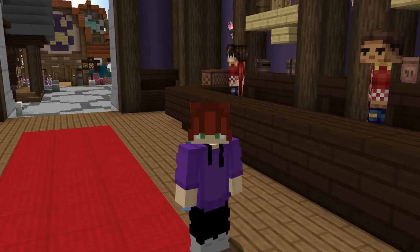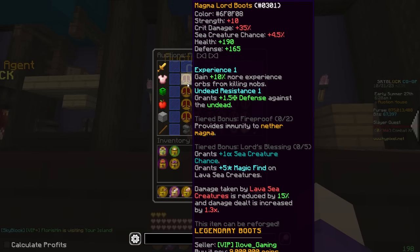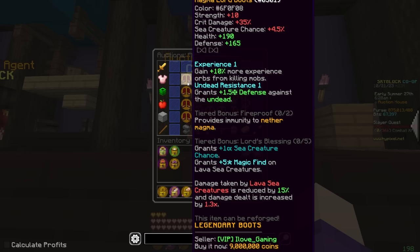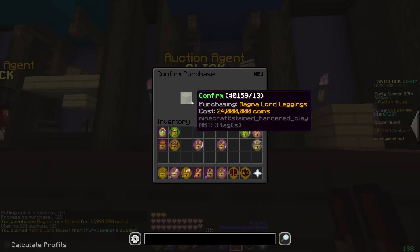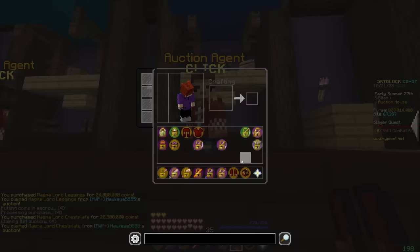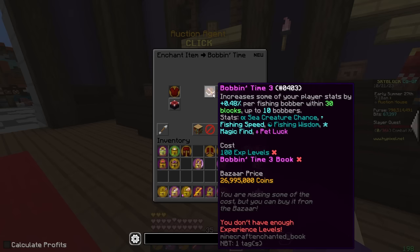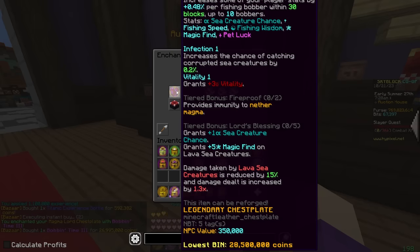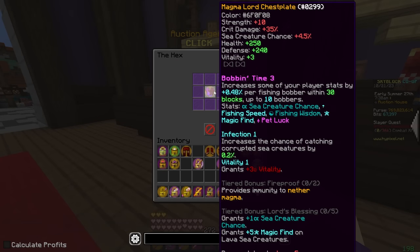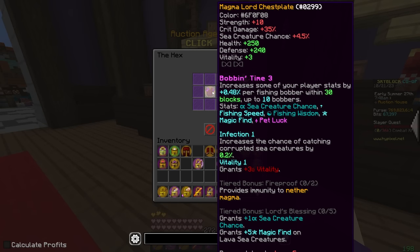Now we need to do a little bit of work on the armor — by work I mean actually buy it. I don't have fishing armor. So Magma Lord, and we're just going to buy lowest BIN because god roll for this is totally useless and way too expensive. So 9 mil for the boots, 14 mil for the helmet, 24 mil for the legs, and 28 mil for the chest plate. We're going with Bobbin Time 3 because Bobbin Time 5 is really, really overkill — you don't need much more than Bobbin Time 3. Pretty much the only thing I'm going to put on this is Bobbin Time, a reforge, and a recomb because anything else is either overkill or just makes it look less clean. It looks very clean with just Bobbin Time 3 on it.